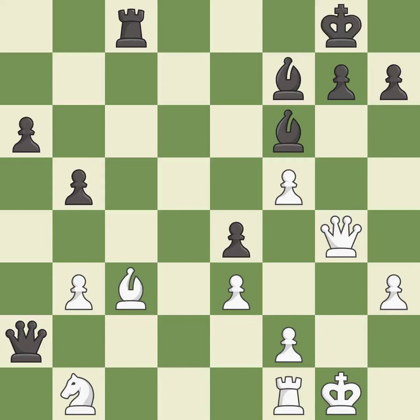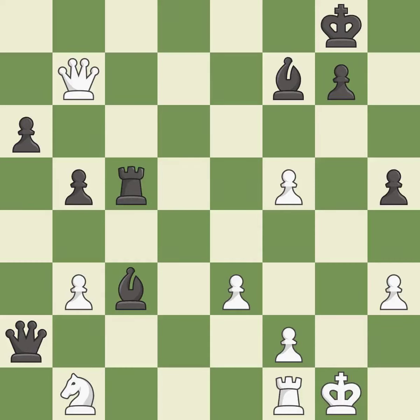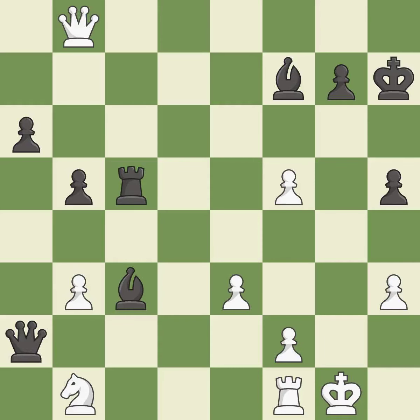This moves the bishop to a more active square, making it gain scope — it is best. This wins material — it is excellent. This loses material — it is a mistake. Capturing that bishop wins material — it is best. This wins time by threatening a rook and forcing it to move away — it is best. This moves the rook to safety — it is best. This wins a bishop — it is excellent. This evades the check from the queen.